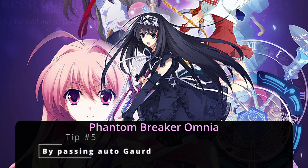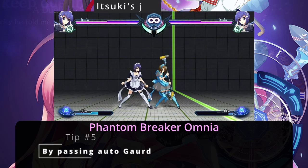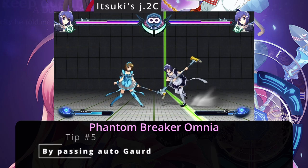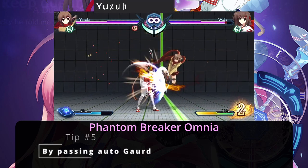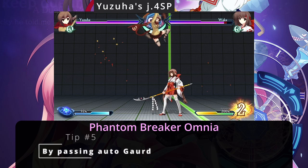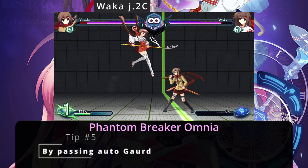Tip number five: Bypassing auto guard. While Phantom Breaker has an auto guard, it doesn't have cross-up protection — or at least not in the first few frames. If you perform a precise cross-up just as you are side-switching the opponent, the auto guard will be disabled and the opponent will be vulnerable. It is still possible for the opponent to guard the cross-up manually, but this leaves them open to same-side mix-ups when proper conditioning is applied.